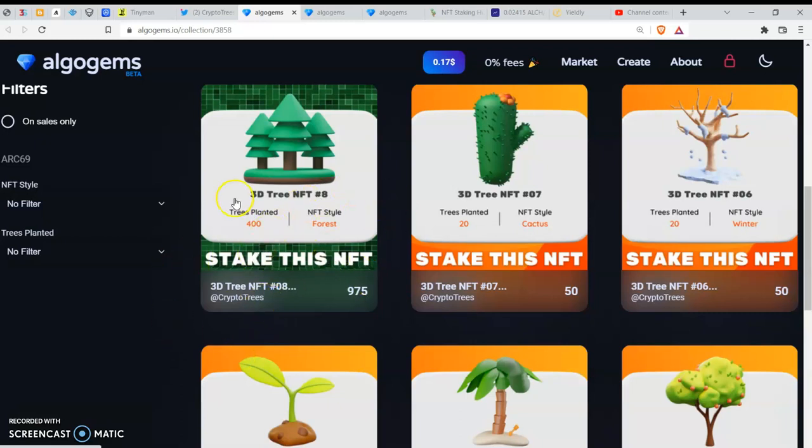Once you purchase one NFT, you are indirectly planting 400 trees, which will be planted by the team using the money you invested. They are buying trees to plant all over the world and are carrying out a campaign to mitigate the effects of global warming. It's really a project with reward value, and I love that they are contributing to society and the world at large.